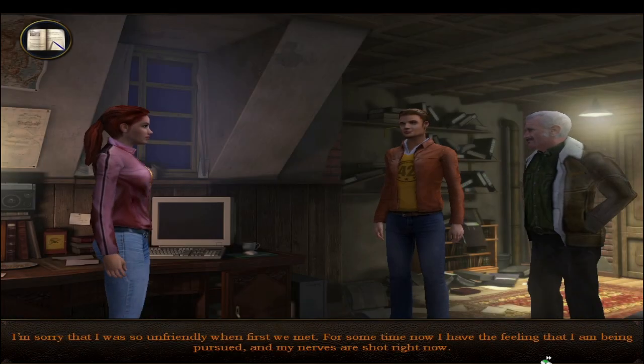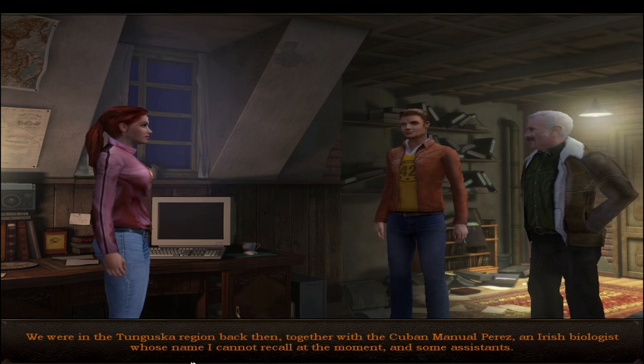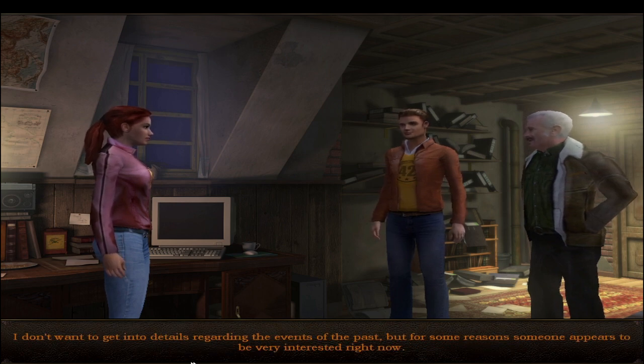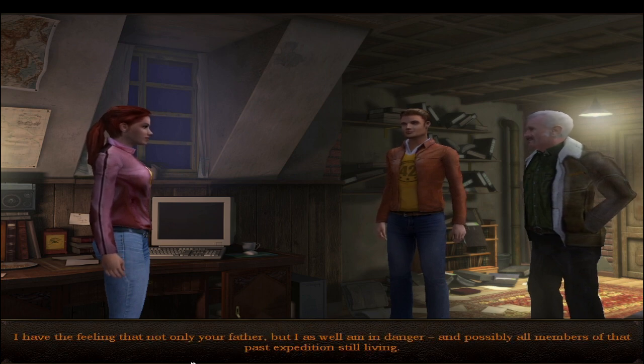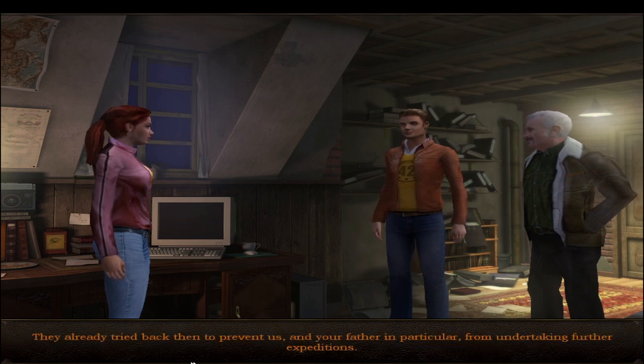Ola apologizes for being unfriendly - he's had the feeling he's being pursued and his nerves are shot. He knows Nina's father very well and was with him on one of his expeditions in the Tunguska region - together with Cuban Manuel Perez, an Irish biologist whose name he can't recall, and some assistants. He believes someone is very interested in that past expedition again, and possibly the Russian Secret Service FSB could be behind it - they already tried back then to prevent further expeditions.